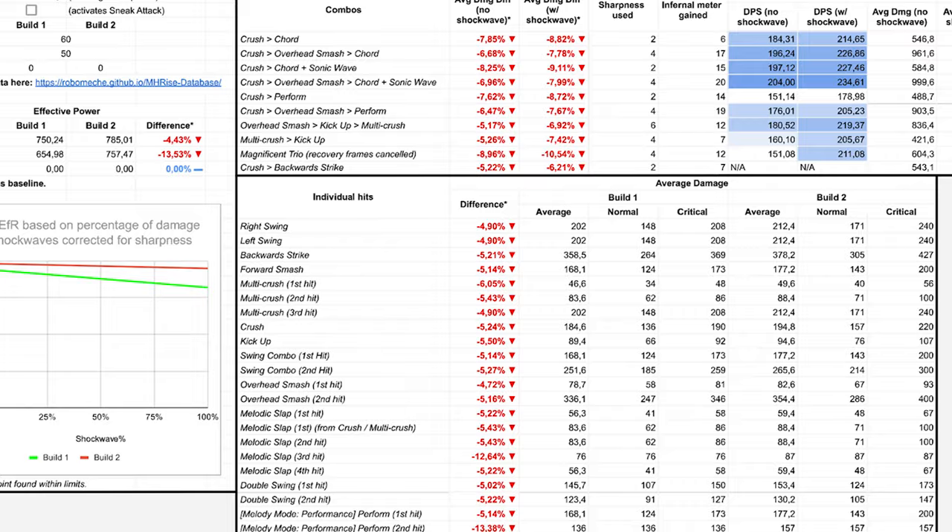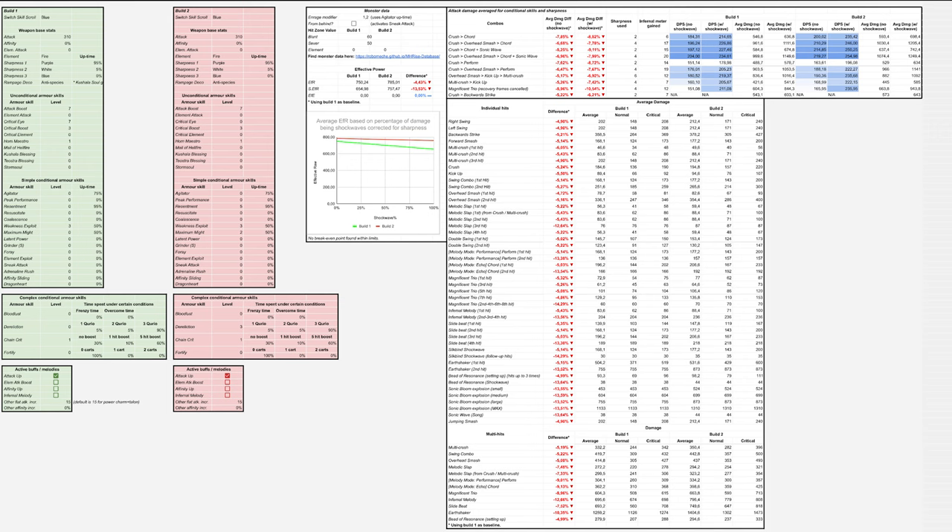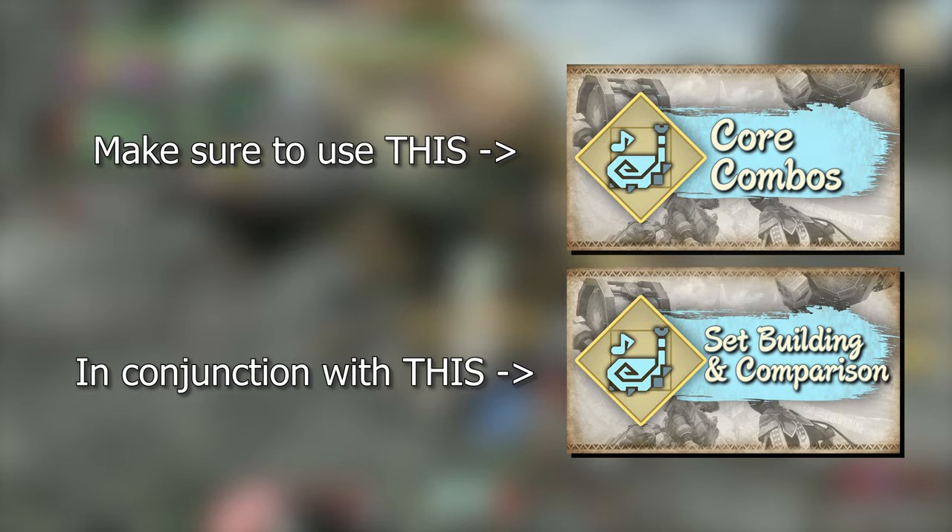To the right of our monster data, we can see all attacks and some combos with and without Silk Line Shockwave active, comparing both sets with Set 1 as a baseline. If the percent difference is negative or red, then it means that Set 2 is that percent better than Set 1 for that attack or combo. Positive or green numbers indicate that Set 1 was that percent better than Set 2 for those attacks or combos. So now after the comparison you should have a clearer idea of which set is better. I would still recommend taking the calculated EFR, EFE, and your set's crit rate and plugging them into Glass's core combo spreadsheet covered in the previous video to look at all possible combo efficiencies for your sets.